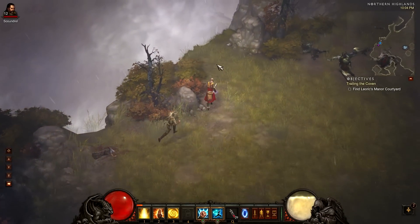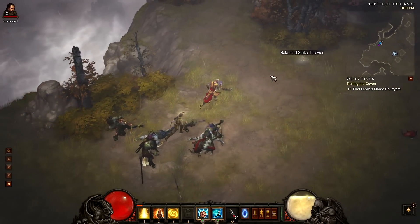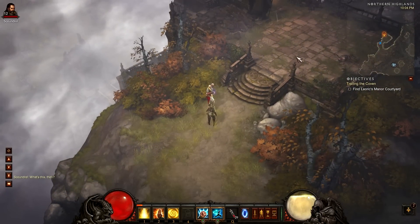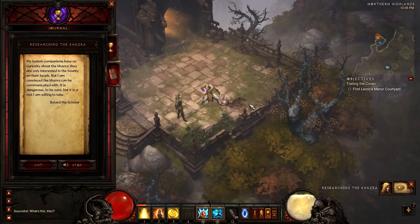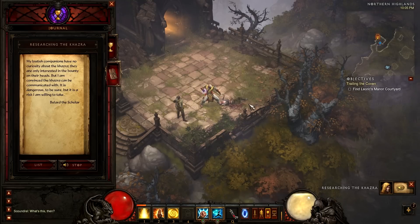Everybody, no matter who plays the game, when you make a monk you're gonna get the same skills in the same order. But where you really change your character up is in the runes that you decide to use, and the passives. They're only interested in the bounty on their heads, but I am convinced the Khazra can be communicated with — it is dangerous, to be sure, but it is a risk I am willing to take.